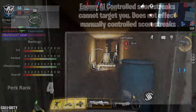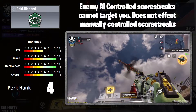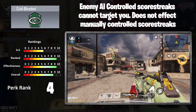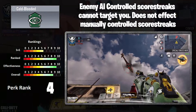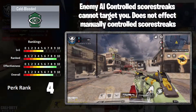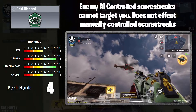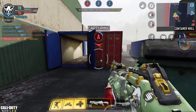In number four we have Cold-Blooded. Enemy AI-controlled scorestreaks cannot target you — hunter-killer drones, sentry turrets, stealth choppers, none of these can hit you, as you can see in the video. Anything like VTOLs obviously can. This is very, very useful on a lot of maps. Be very aware, though — with the hunter-killer drone, if it hits someone next to you, you will still get hurt or even killed by the splash damage. I think this is vital to run on things like Shipment when you're doing your gold grinds.